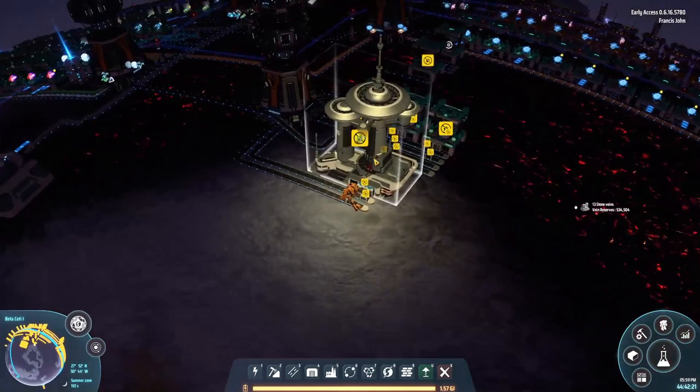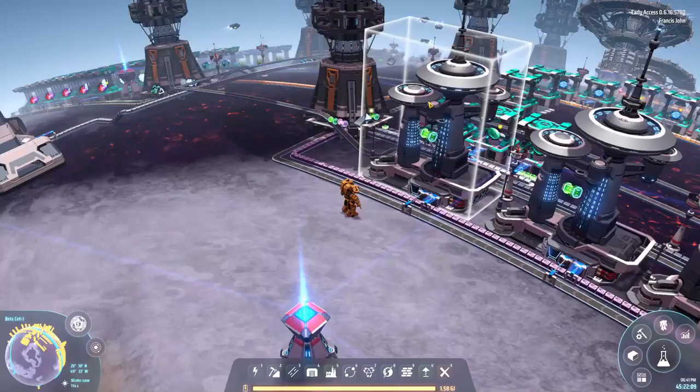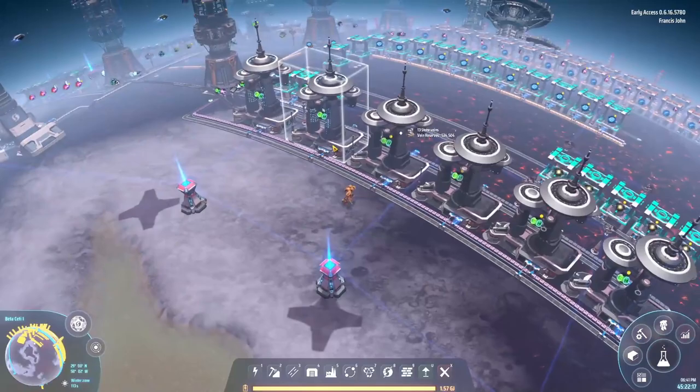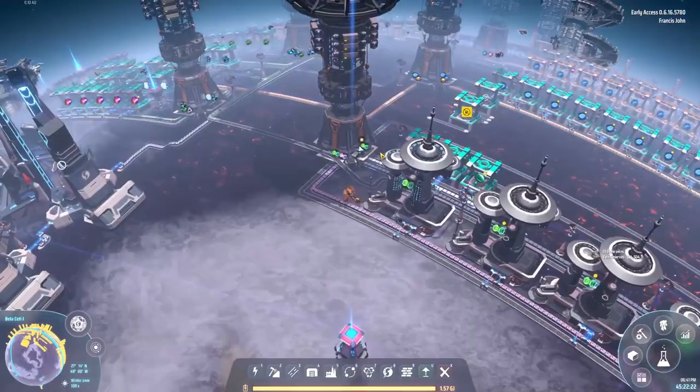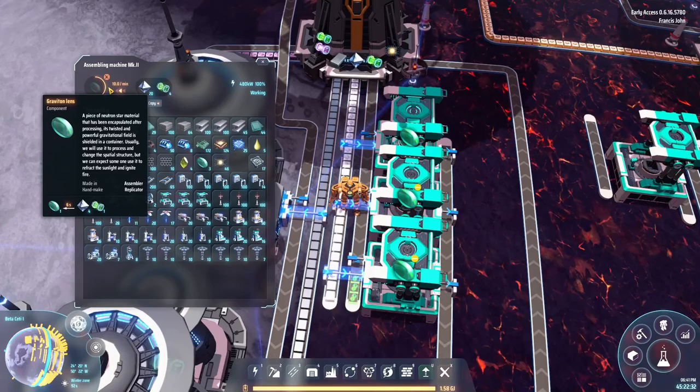We're going to use this to produce some strange matter. Due to some recording software issues I messed up recording a chunk, so let's go back over some of what I got up to. We put all these miniature particle colliders together - they're finished and pumping out strange matter, which comes down here along with some diamond and iron plate and we turn that into gravitational lenses.